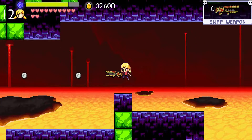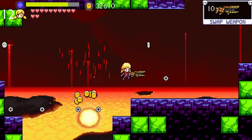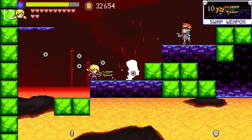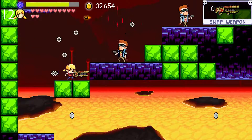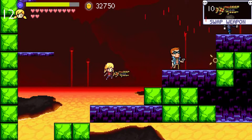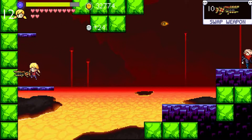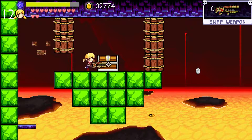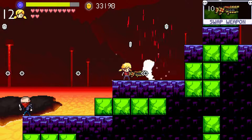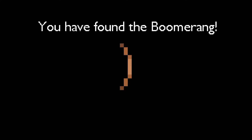You do have to jump down here — you can't get up without the triple jump. Oh good, we finally have a pallet swap: red slimes. Lots of treasure here — 400 gold, I'll take it. And we get a new weapon: the boomerang! We would only be able to get this if we had the triple jump at this point.